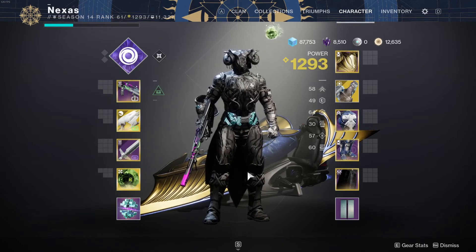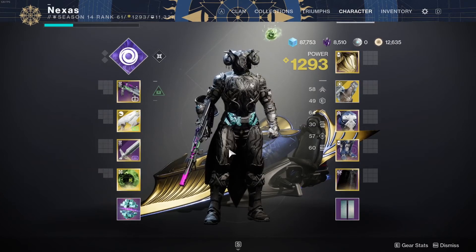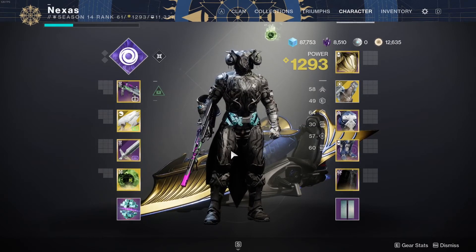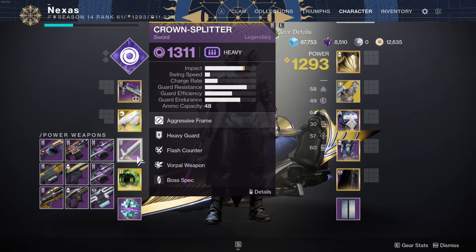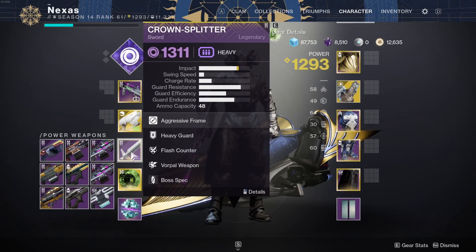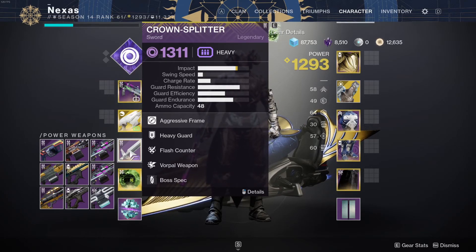In today's video we've got a special weapon review — not special in terms of a secondary, but special in that it's a Titan-exclusive weapon and it's also a sword, which I never really review because all swords are kind of the same unless they're Exotics. But it's gonna be the Crown-Splitter Titan-exclusive legendary sword. This is obviously from D1, it got Sunset of course, then got brought back into the new season. The Crown-Splitter is all kinds of broken right now — it's just an insane DPS machine.